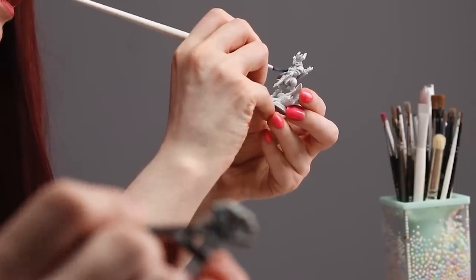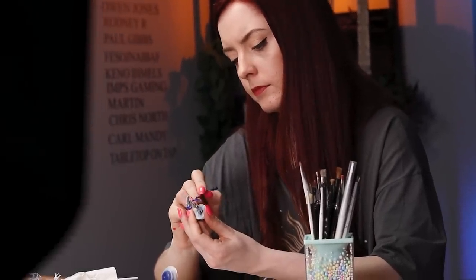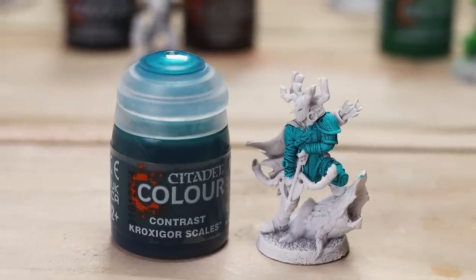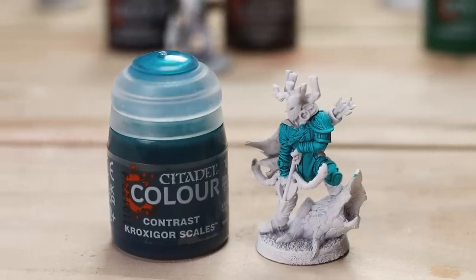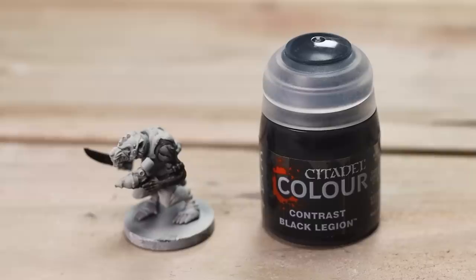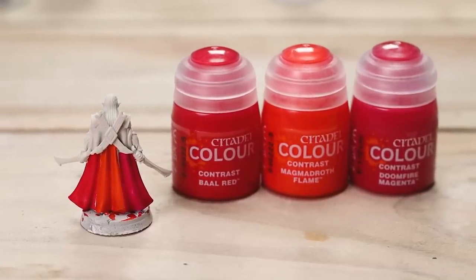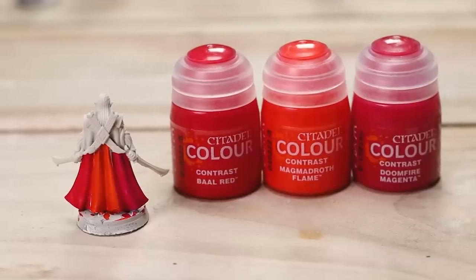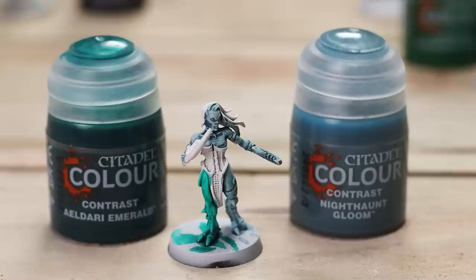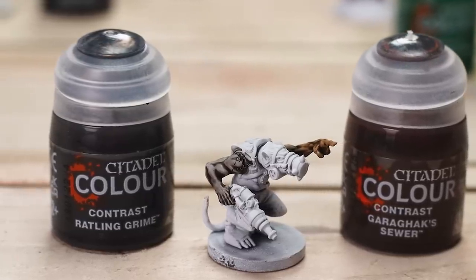Ciara and I then spent about an hour to an hour and a half playing with the remainder of the paints. Croxigore Scales almost directly out of the pot is an absolutely stunning colour — one we weren't really expecting to like. Black Legion is the matte version of Black Templar — quite thin with medium applied but gives a nice finish. Then the reds — personally not a huge fan, not because they were bad, just not my style, but painting is subjective. Eldaria Emerald was really nice, and Nighthaunt Gloom had a nice subtle finish, perfect for skin tones.